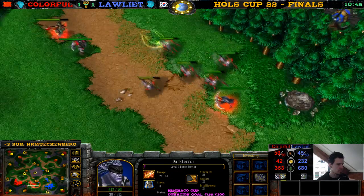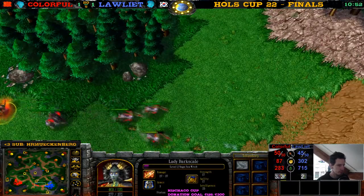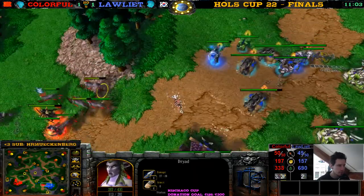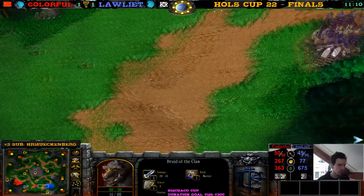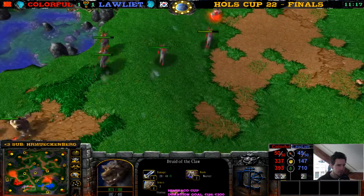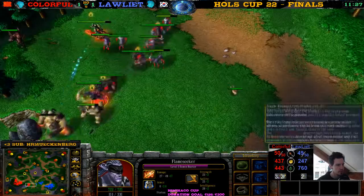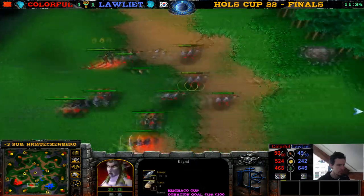A player's forces are under attack — sapped in here over the trees, sees the Dryads and the other units. These Dryads — they're 0-0 but they're beautiful. Here we only have one Dryad, one Berserker, and four Bears. Here we only have two Bears. He's getting an armor upgrade. I wonder if Colorful could have gone for an expansion — maybe not at this point, it would be too late, but maybe a bit earlier when he was in even better shape.